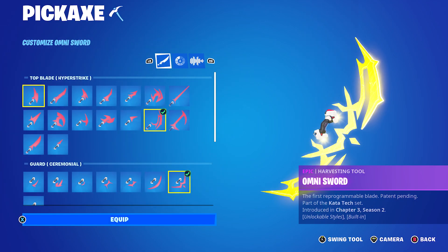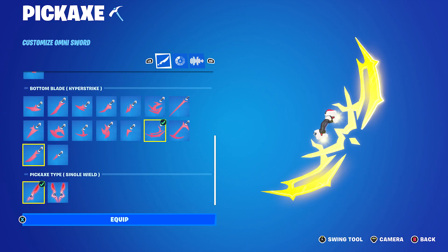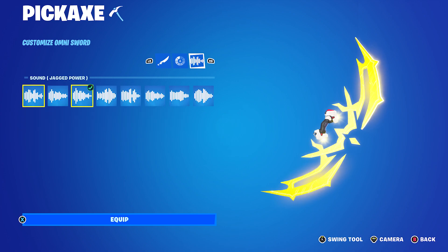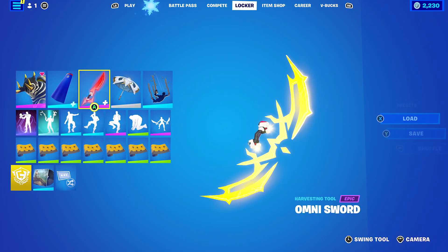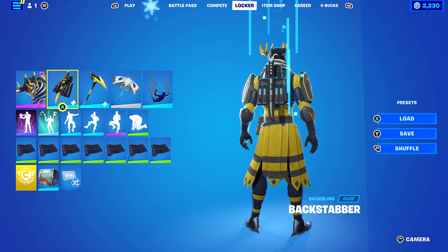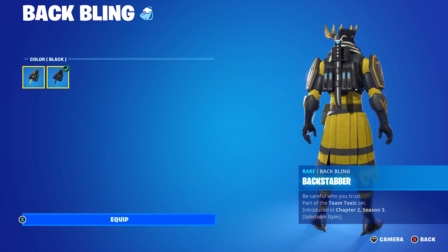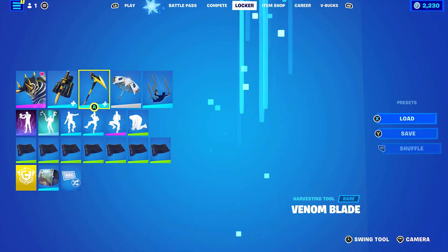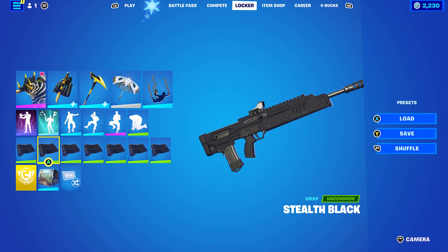For the Omnisword — I set Top Blade to Hyper Strike, Guard to Ceremonial, Bottom Blade to Hyper Strike, and pickups to single wield. Colour is Hypersonic for the yellow, with the Sound of Jack of Power. You can change the sound and setup to make it look however you'd like. And finally, the last combo: the Backstabber Back Bling from the Team Toxic set, using the black colour. Pickaxe is the Venom Blade, also in black. The Wrap is Stealth Black, which is currently in the item shop.